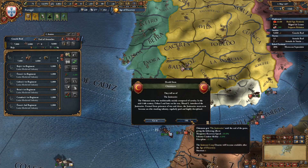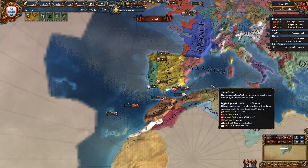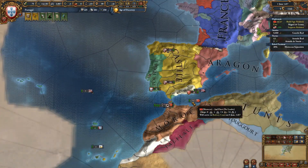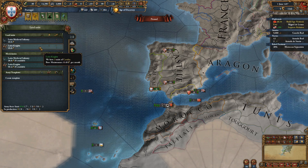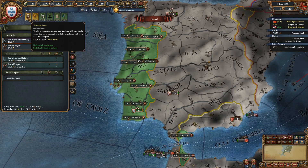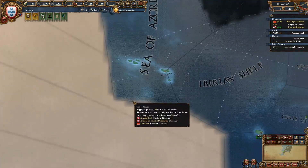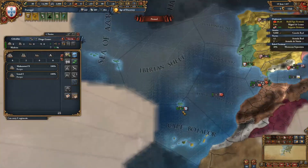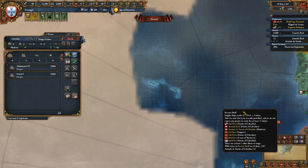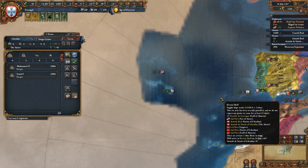The Ottomans just had an event that gives them better troops. I'm going to slowly keep building up my forces — I don't want to get too low on money in case an event takes money away. I'll pay back my loan once I have a little more money, then build troops to get ready for another war with Morocco. I don't have idea groups yet, so I can't explore those tiles. Might as well do a little country management.